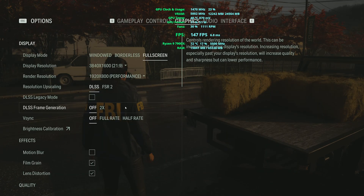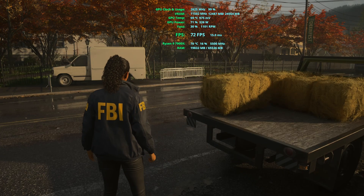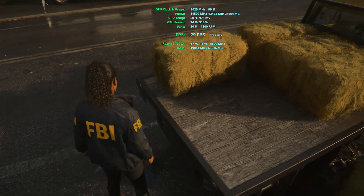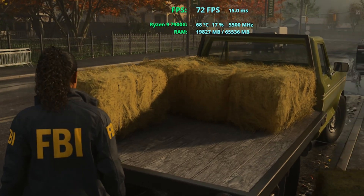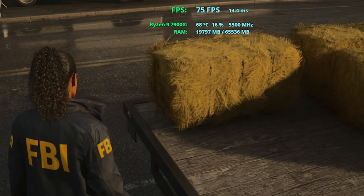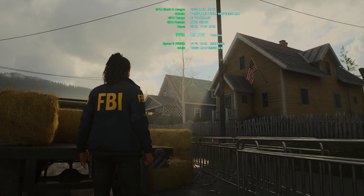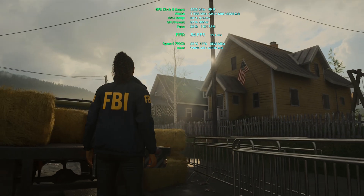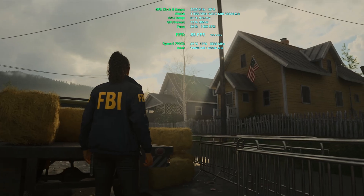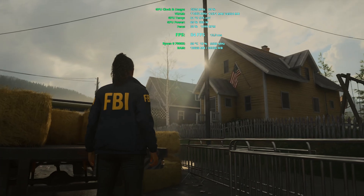Moving to performance mode, there is still a slight degradation in quality as expected. These hay bales look a little rough at the edges, though the level of detail of the textures is still nice and good enough. The sun here is still glitching — even more compared to the previous setting — and it's not disappearing behind this pole at any point. That's not a deal breaker but it's still worth noting.